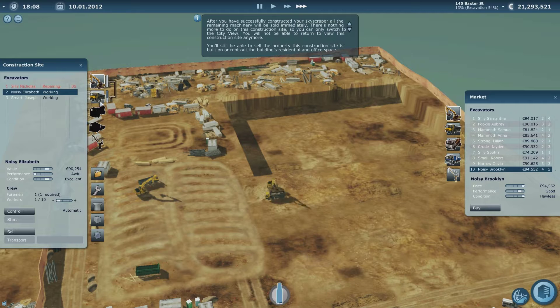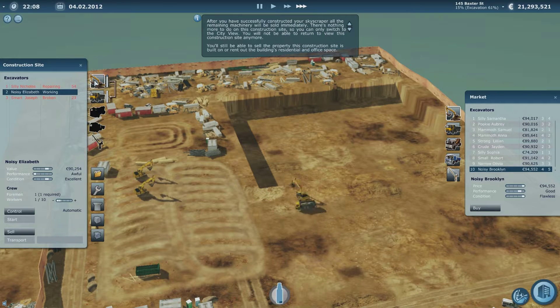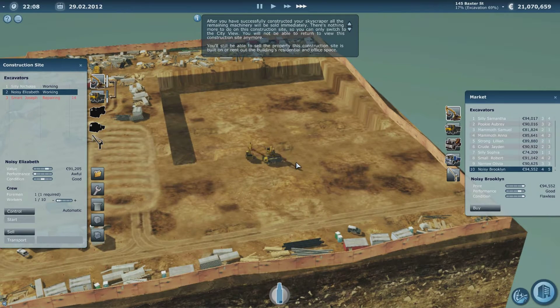Emily's still being repaired at the moment - she can't wait to get back out there. Strong Christopher hasn't come in for a repair yet - so he must be a pretty strong machine. Emily's back out there. Got another crane broken - Smart Joseph, he's not so smart now, is he? Mind you, he has been out there for quite a while working so it's kind of understandable. Silly Nicholas will be able to go out soon, he's just having the last bolts done up. There you go, he's back out there working his socks off.